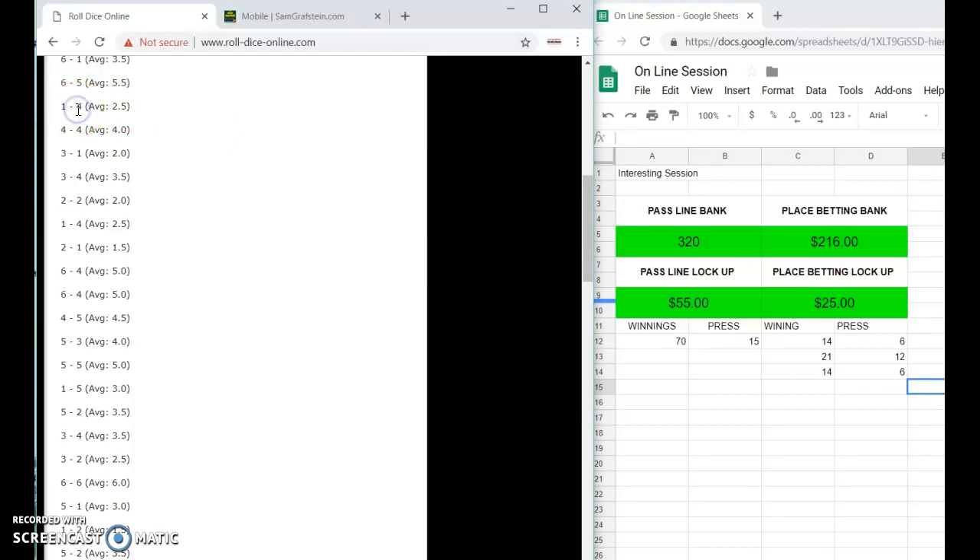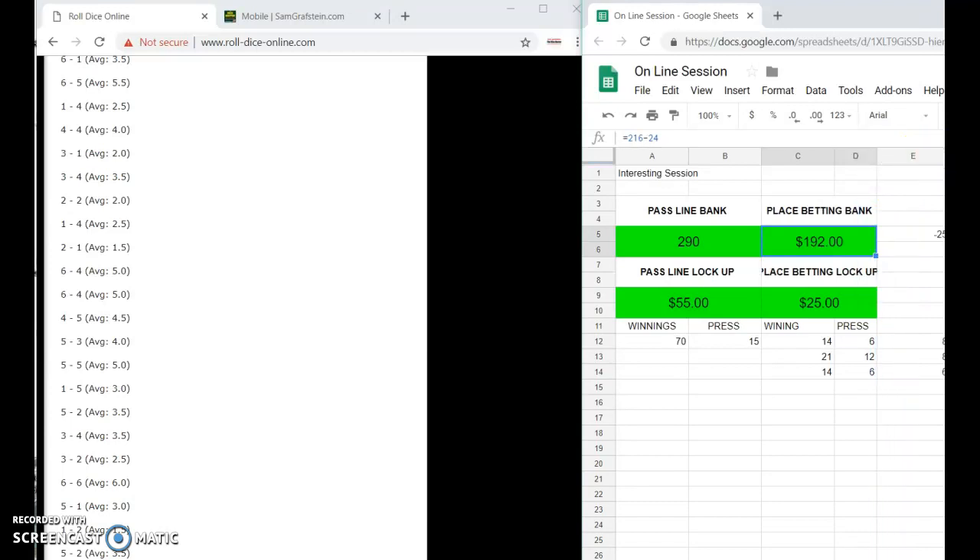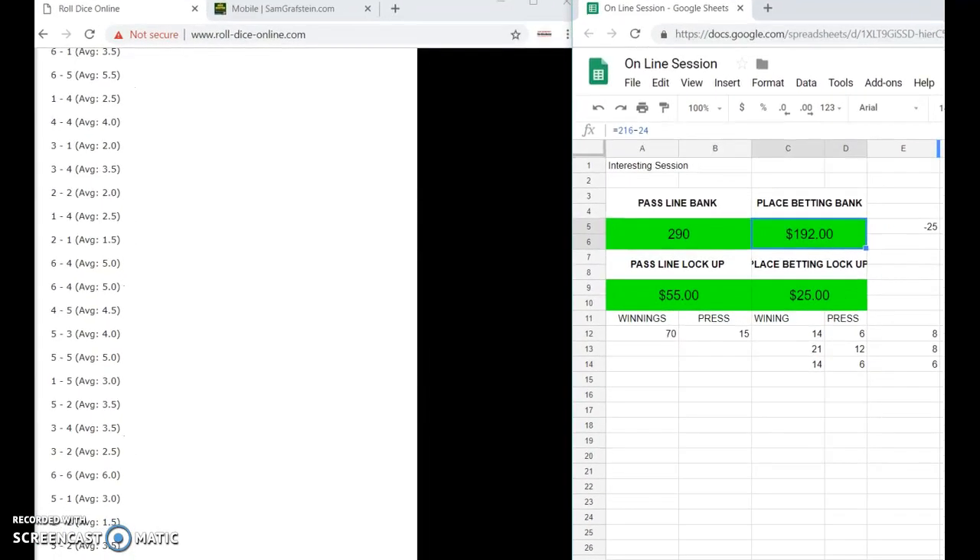We're back in the game with a five. On our pass line we need to take out a $10 pass line bet plus the $20 odds. That equals $320 minus $10 minus $20, so we're at $290. This equals $216 minus $24 — we have a six and eight being bet. Now we start up, our point is five, and you can see the six and eight on the perimeter right there.